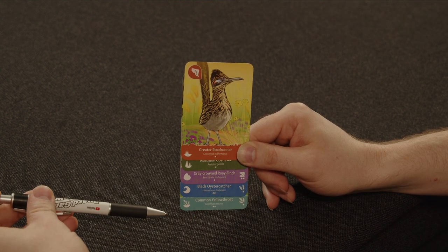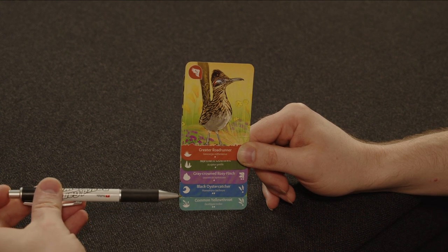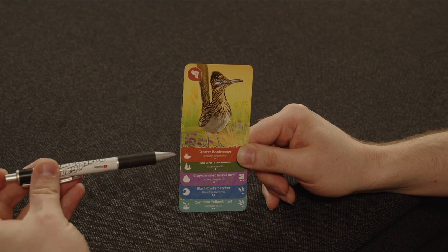Each bird belongs to a specific habitat and each habitat has the same number of birds available in it. The habitats are wetland, ocean, mountain, woodland, and desert.